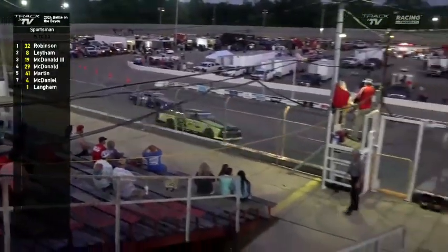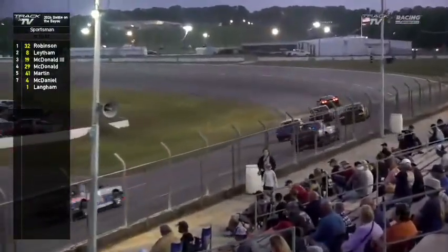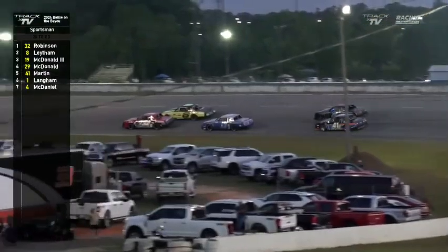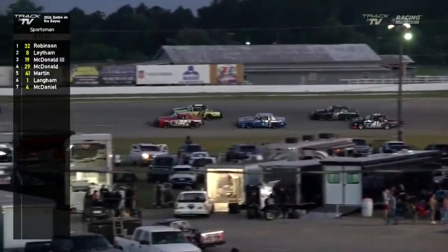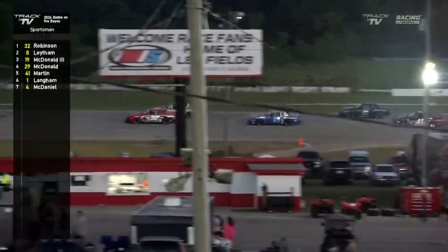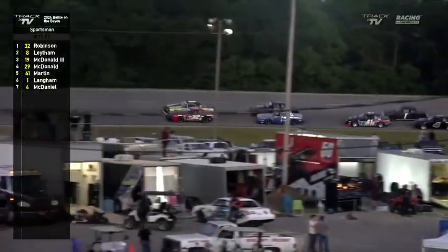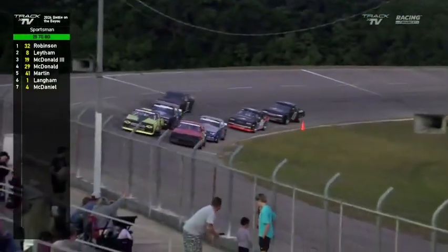The flag man showing one to go to our sportsman division — next time by we should be green flag racing. Chad Robinson was the fast qualifier and drew the pole. He won the race back here in March on March the 30th. Ready to go with the Mon Louis Island Sportsman, fourth turn — this is a 25-lap battle, here we go.